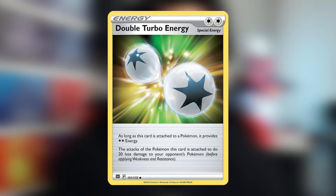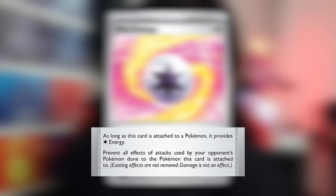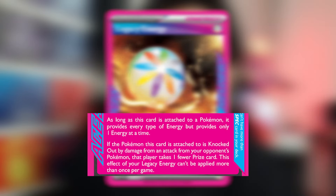On to the energies. Double Turbo counts as 2 energy, but whatever Pokemon it's attached to does 20 less damage. Jet Energy, if you attach it from your hand to one of your bench Pokemon, you can move it to the active. Mist Energy protects you from effects of attacks used by your opponent's Pokemon. Gift Energy lets you draw until you have 7 if your Pokemon is knocked out. Legacy Energy provides any type of energy but only 1 at a time, and if your Pokemon gets knocked out, your opponent takes 1 less prize — this card is actually so broken for this deck.